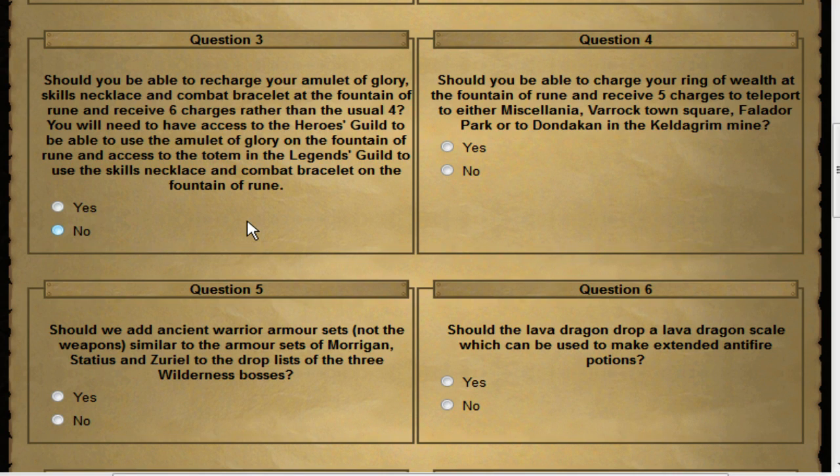One of the biggest pieces of dead content upon release of the Wilderness Rejuvenation was the Fountain of Rune. Should you be able to recharge your amulet of glory, skills necklace, and combat bracelet at the Fountain of Rune and receive six charges rather than the usual four? They started off offering five and buffed it to six. You will need Heroes Quest done to access this, but it offers a much better use for the Fountain of Rune.